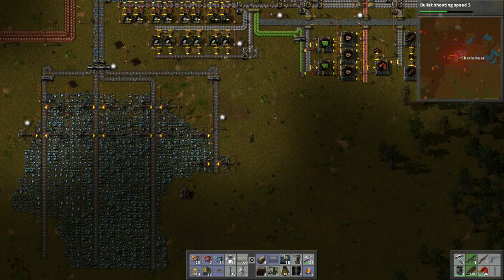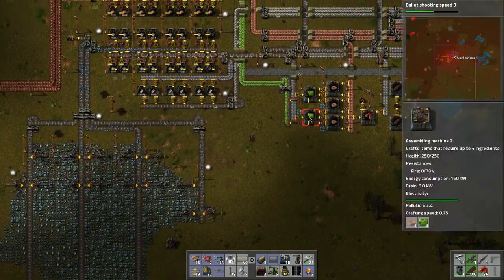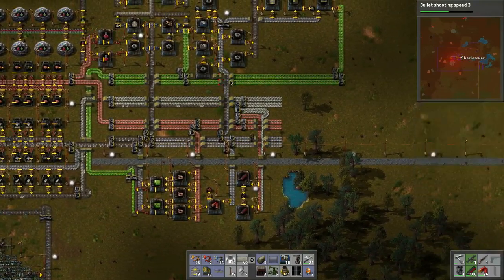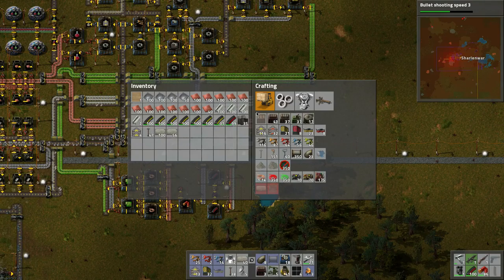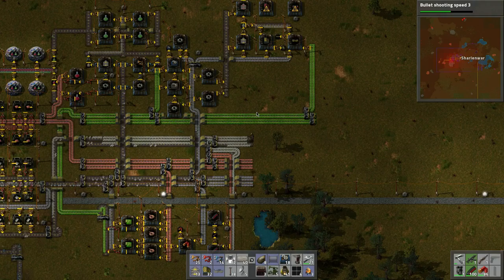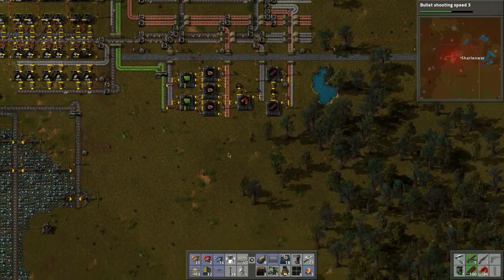Let's harvest the oil — what do we need for this? We're going to need storage tanks — I want to do a lot of storage tanks. Let's scoop up a bunch of materials. We are going through the iron but that's okay. Maybe a little bit of steel — let's grab some steel. That should be enough.